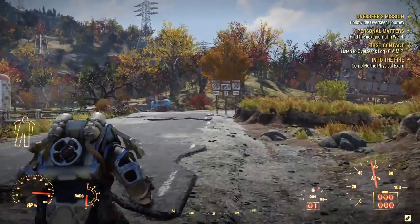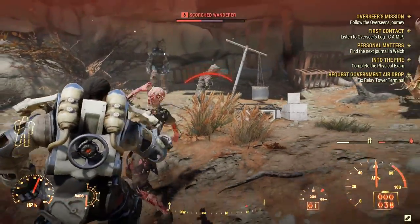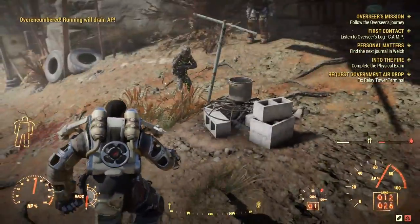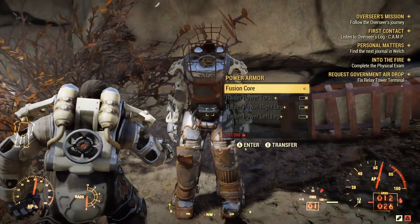A word of warning — the power armor won't always be there. Since Fallout 76 is played online, many of the items in the world can be snatched up by whoever gets there first, but they'll respawn eventually. While power armor routinely shows up in the Morgantown warehouse, it can also appear randomly in other locations, so it's good to explore.